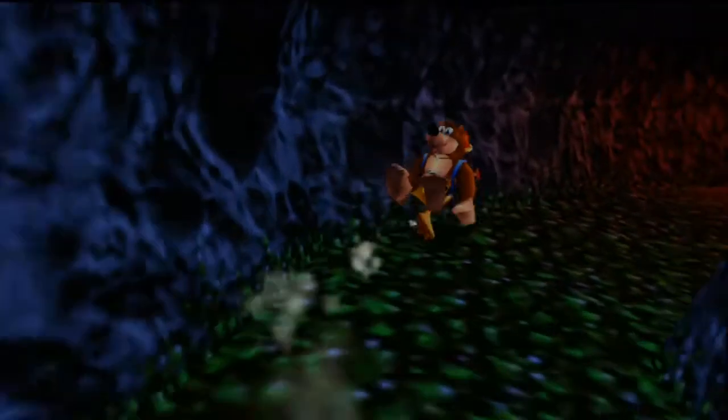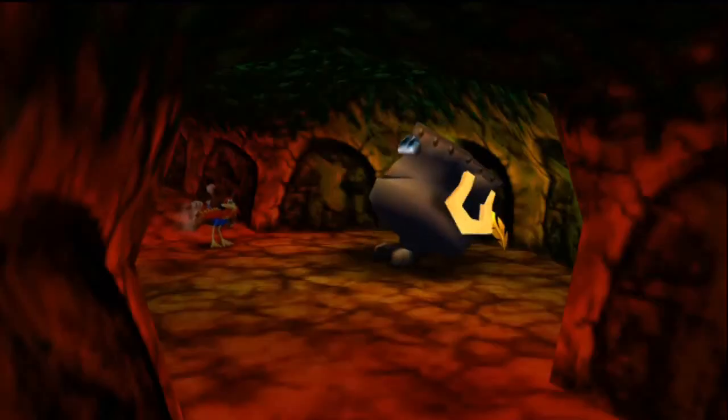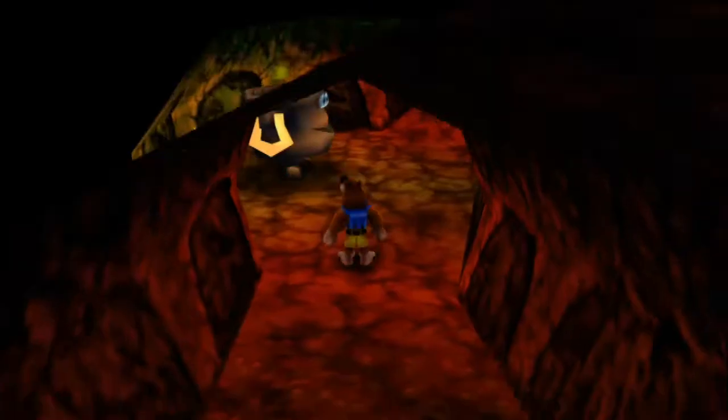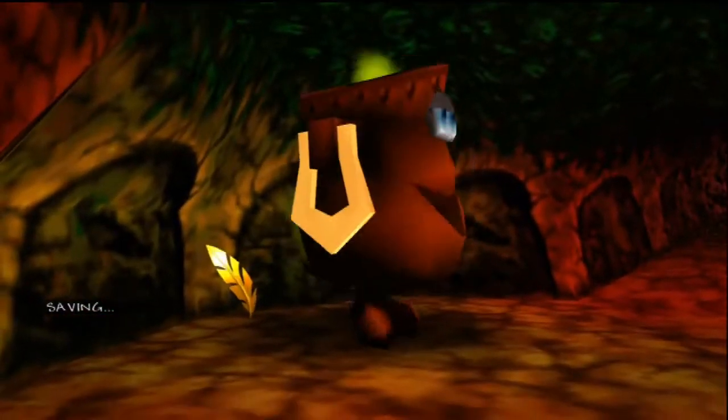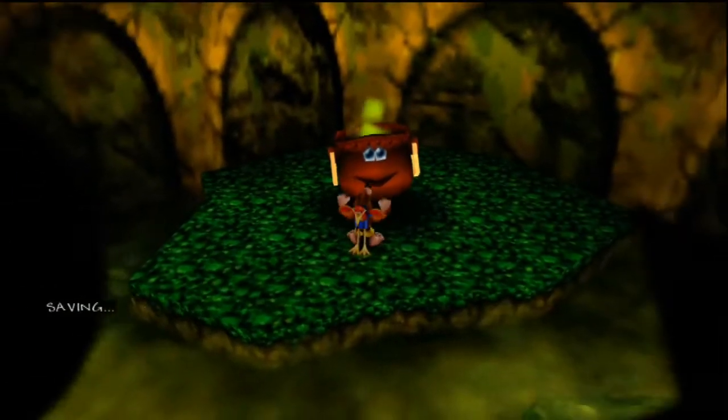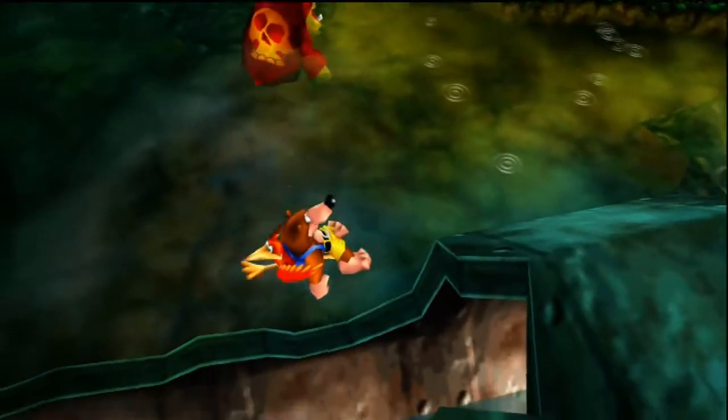Ah, here it is. There's a secret passage here leading us to... a pot. Which activates down there. So that's a massive shortcut. Massive shortcut. So yeah, we're gonna go on and activate the next world and go in.